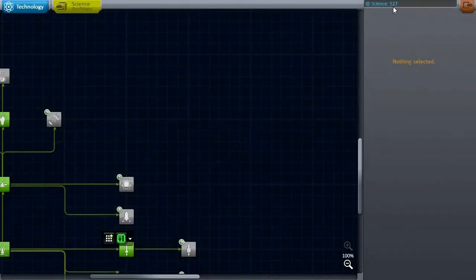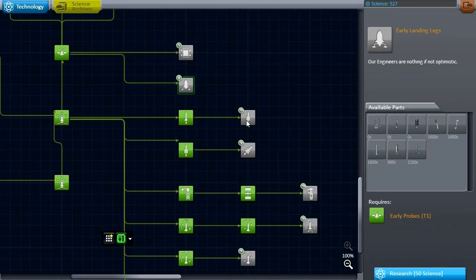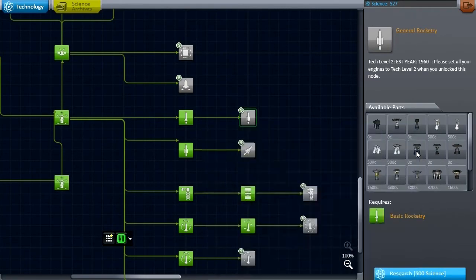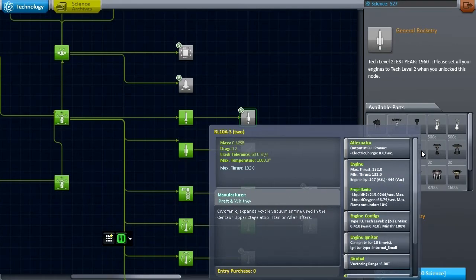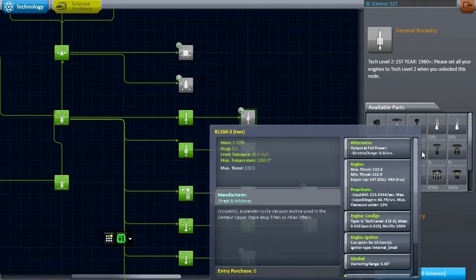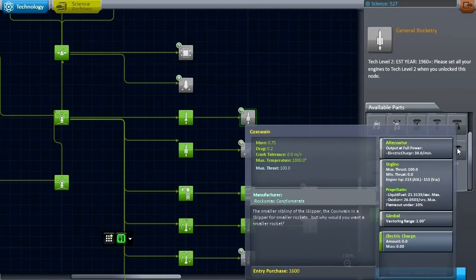We've got a formidable 527 science here now. I'm hesitant to open up the next node — it will have a lot of new rockets that might be helpful, especially small rockets for an upper stage. A pair of RL10A3s, for instance — we're using one of them in our third stage, but that would make it possible to make a heavier third stage, not that we need that.